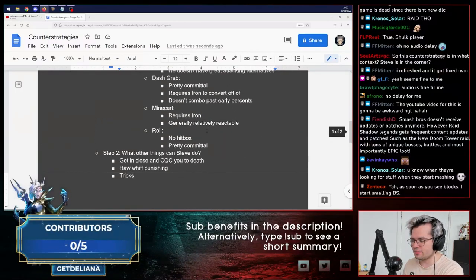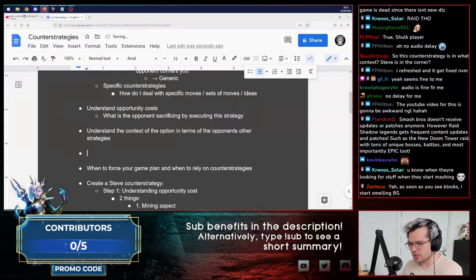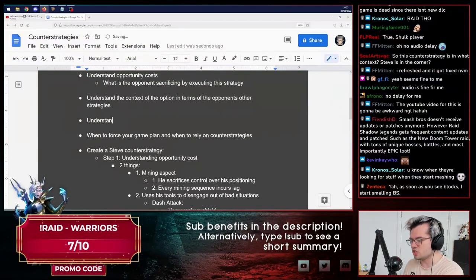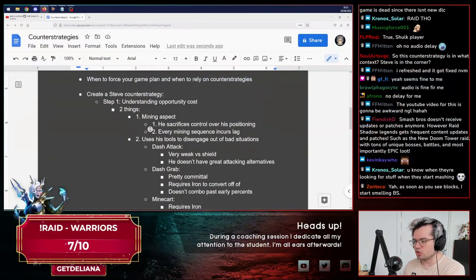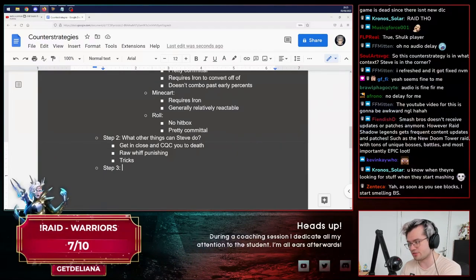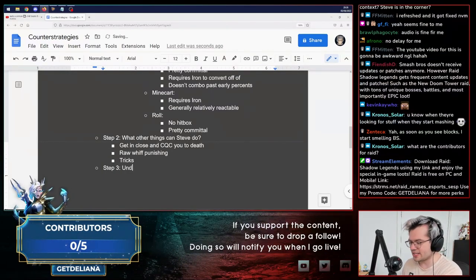Now we move on to understand general strengths and weaknesses. When you think about mining and anti-approach, that's a go-to game plan you've got to play around. But you have to understand that it exists in the context of the character. If you compare Ganondorf doing that to Sheik doing that, you'd get two very different characters — one is fast, one has better frame data, etc. You've got to understand the character's strengths and weaknesses.